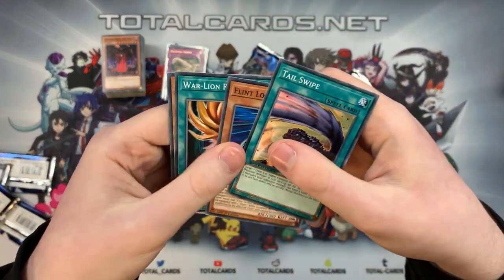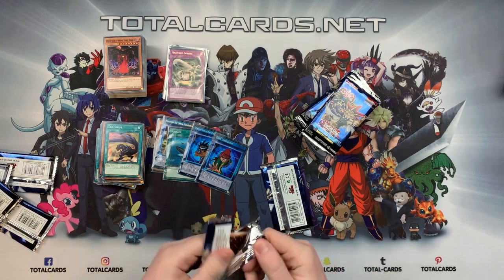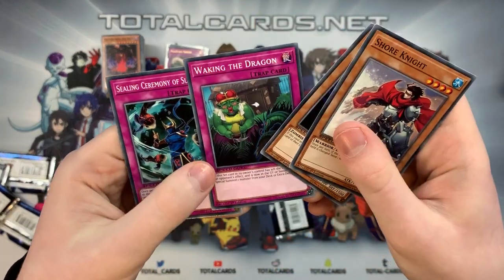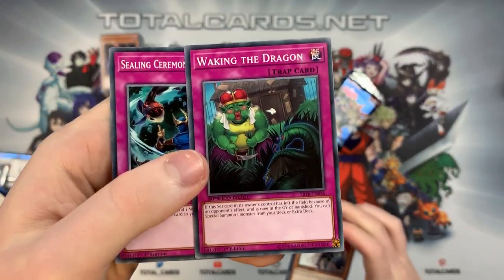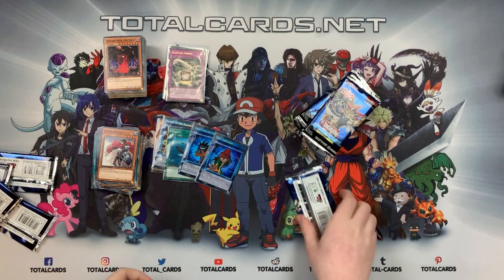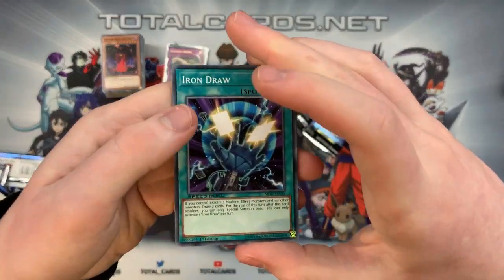We've got Tail Swipe, Flintlock, War Lion, and Cyber Raider. Shore Knight, Bloodsucker, Waking the Dragon, and Sealing Ceremony of Suiton — that was the last thumbnail card for Mystic Fighters! If you haven't seen the Mystic Fighters unboxing, check that out — there's a new archetype, the Dragon Maids, they were pretty cool.